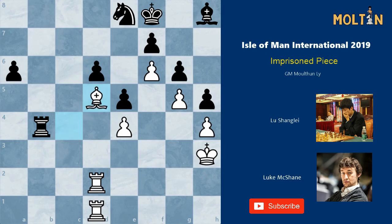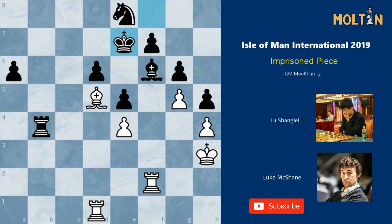Black plays his last hope — bishop takes f6 — hoping for pawn takes, knight takes f6, reaching some sort of unclear endgame where he has 4 pawns for the rook. Instead white wants none of that and simply plays rook to f2. If the bishop moves, white will take on f7 with a completely winning position. So black tries king to e7, but white simply doubles on the f1 square threatening pawn takes f6 next move with a clear rook up. I hope you found this positional idea useful to implement in your own games. Thank you for watching.